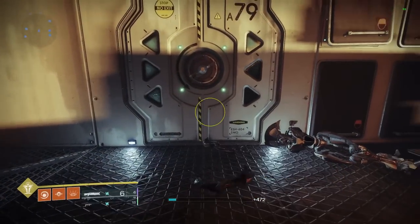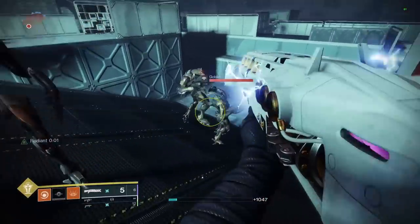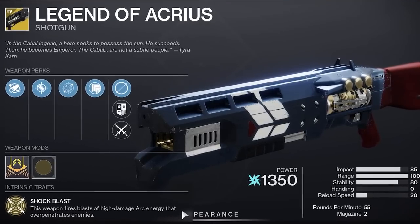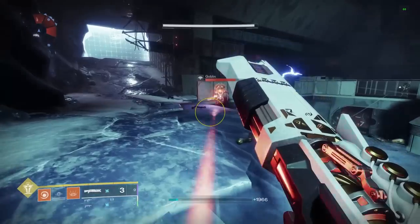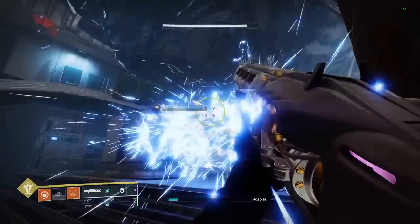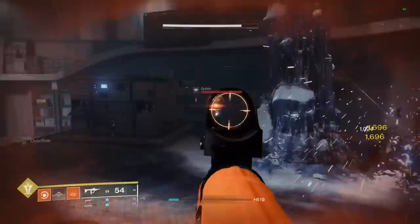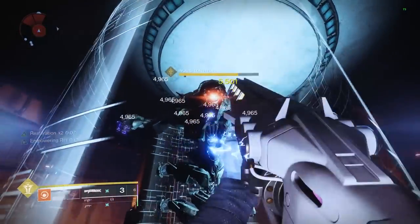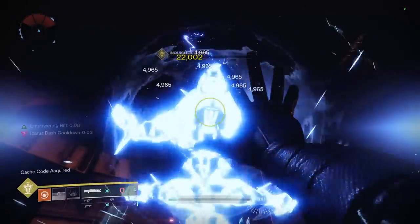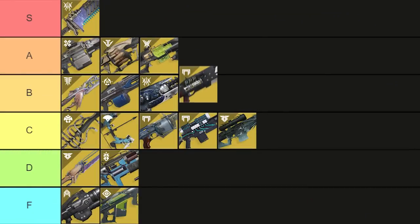Exotic heavy shotguns are up next and we only have two, both from year one. Legend of Acrius, which I tested in a recent video, is actually kind of cracked right now. The total damage is on par with other top options and so is the DPS, but the range definitely hurts the weapon along with its handling. There are also a ton of higher-end activities where you can get close enough to deal damage. Overall this weapon is a solid B tier choice.